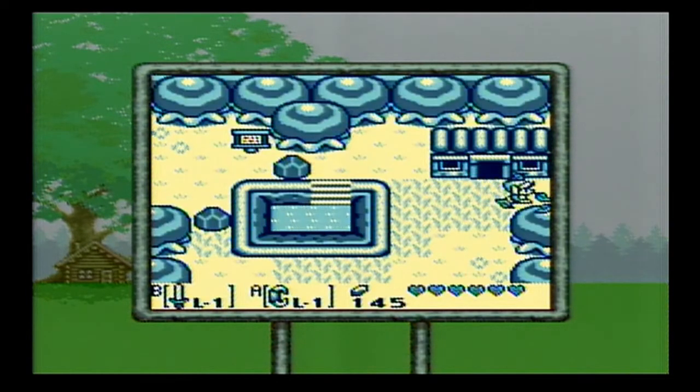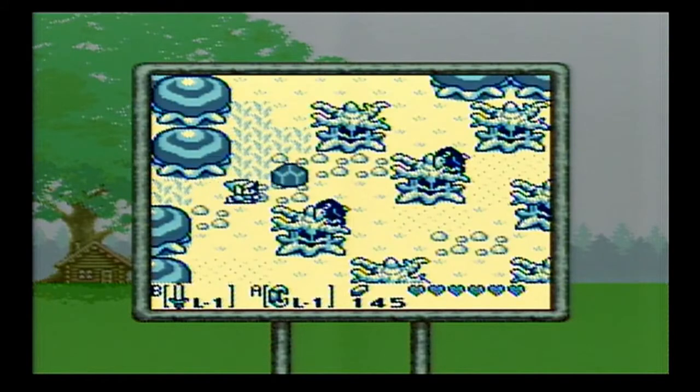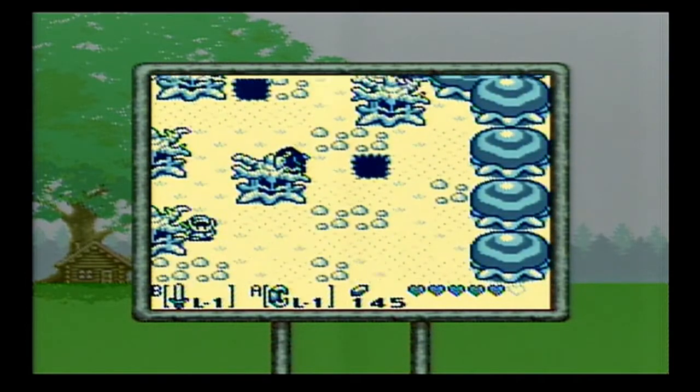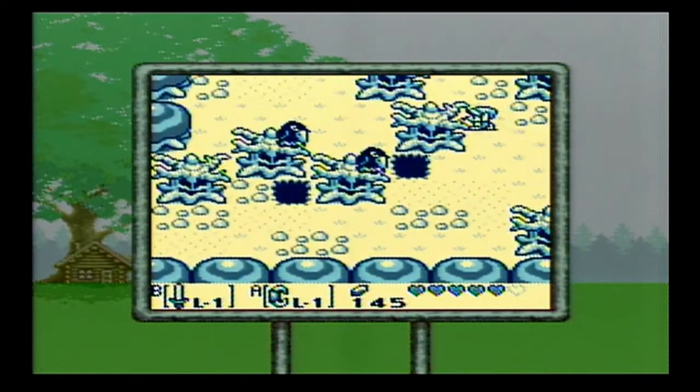Now if Oakley loses all her hearts, she'll be refilled back to full health, thanks to that potion. It's kind of like a fairy in a bottle in A Link to the Past.